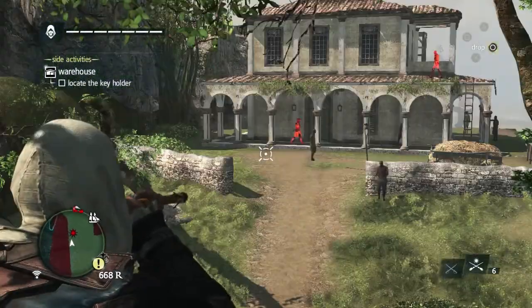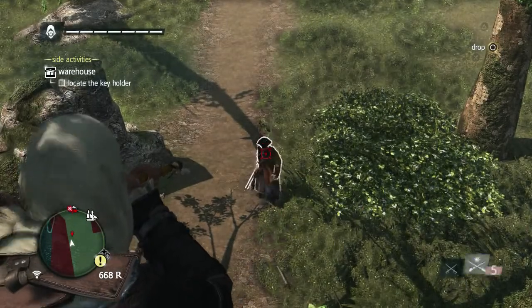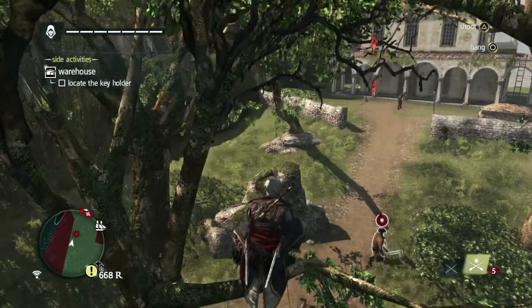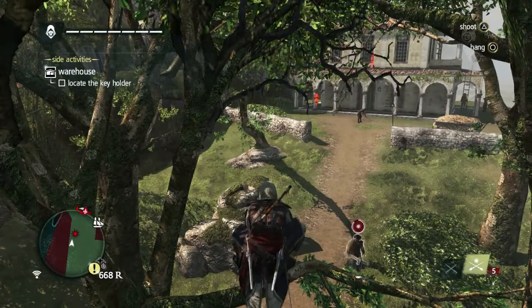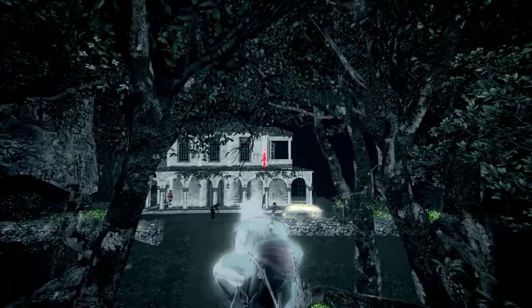I'm too far to hit any of these guys with the dart. I look down just in time to see the brute finish him off. I spent a bunch of time up here in the tree just kind of watching the brute. I was hoping that he'd run over by the manor house and actually attack some of those guys, but he doesn't. He just kind of runs over here and hangs out underneath this tree. What can you do?